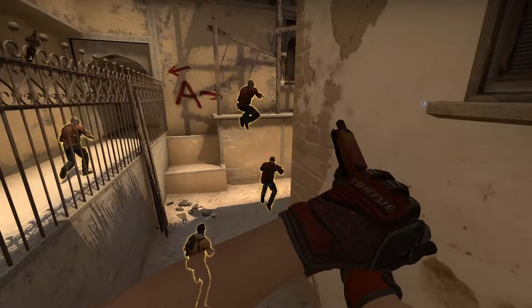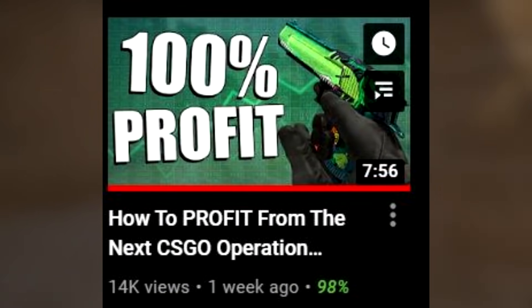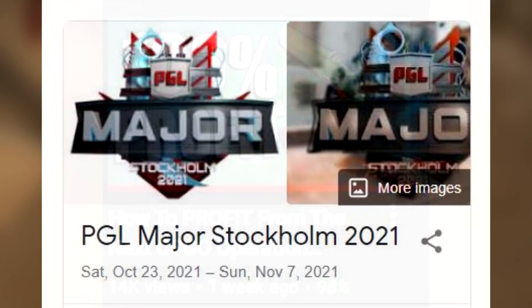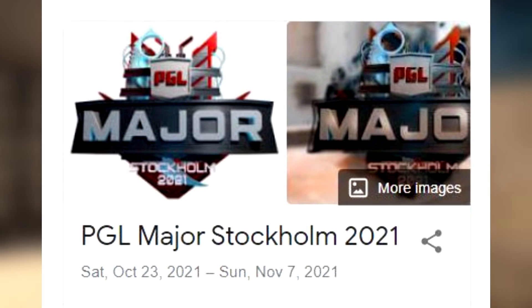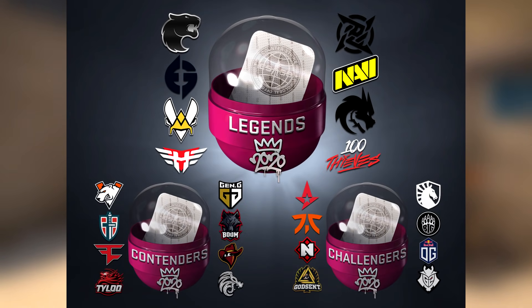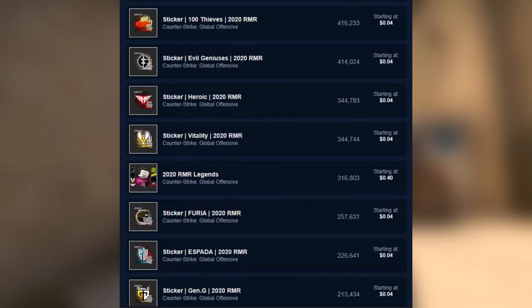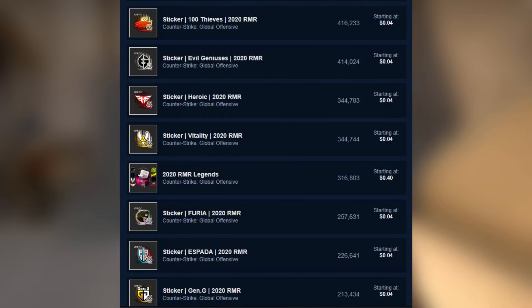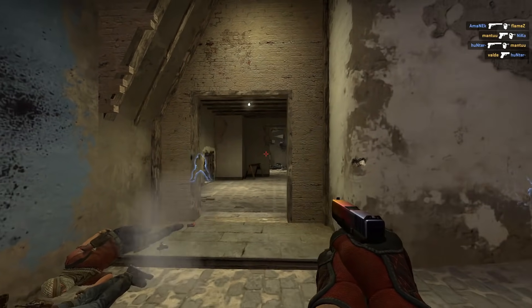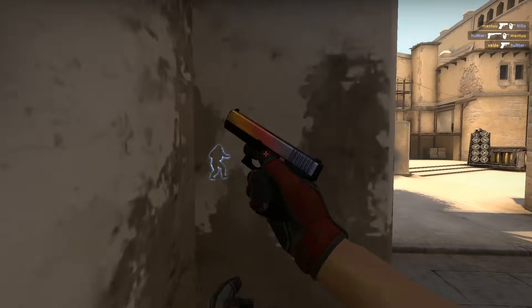Since I made a video a few days ago about how to profit from the next operation, it would only make sense if I made one about the upcoming major as well. Since RMR was such a strange circumstance unlike anything we've seen before, and left a huge amount of supply in all the stickers since the sale lasted so long, it leaves a lot of questions with this upcoming major. So today, I'll talk about what we can expect to see and based off that, how to make some money.